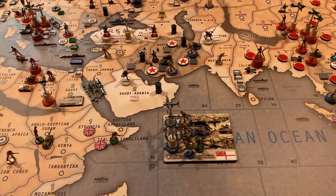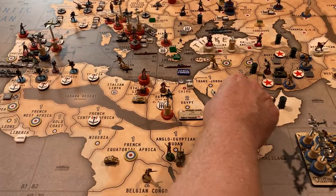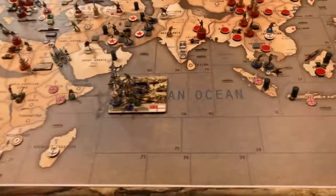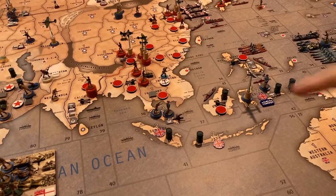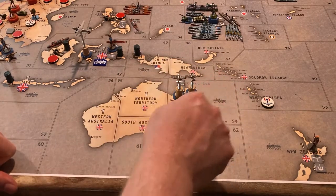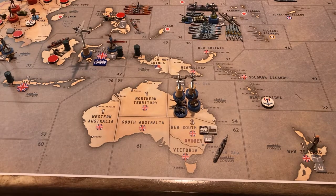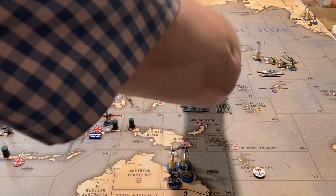In Italian Somaliland — infantry. In Cairo — two infantry and two artillery, along with all the other stuff they have there. Sea zone 81 with the rest of the Allied fleet — a transport. In Malaya — two infantry. In Celebes — two infantry. In Queensland — three fighters, four infantry, two aircraft, one artillery.